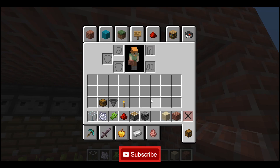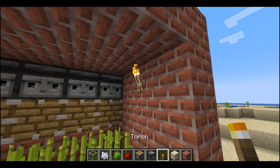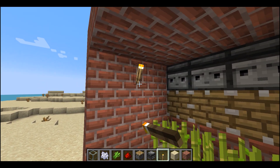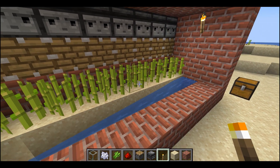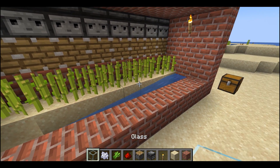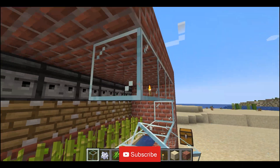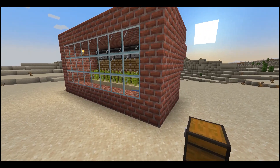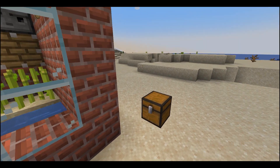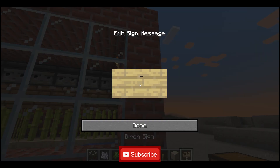Now place torches to get light to my sugarcane. You can see the observers are working and the pistons are working. Now place the glass blocks — you can cover with any blocks, but if you place glass blocks then you can properly see what is happening in your farm. Now I will tag my farm.